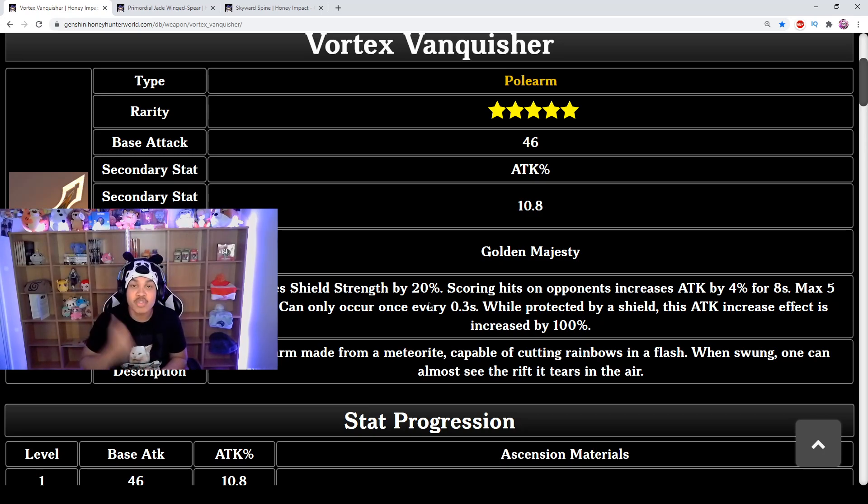You're also going to be hitting opponents a lot, so you're increasing attack by 4% for 8 seconds with max five stacks. The cooldown is 0.3 seconds, which means you can continuously stack this and basically perfectly spam it to keep that 20% attack boost. Since you're shielded 100% of the time, that 20% becomes 40% increased attack — not even counting shield buffs from supports like Zhongyun who add 15% physical damage.